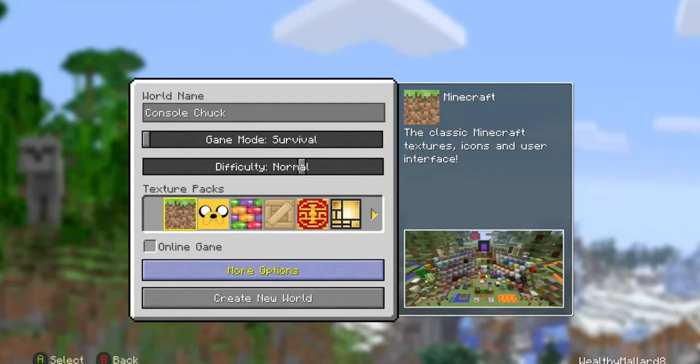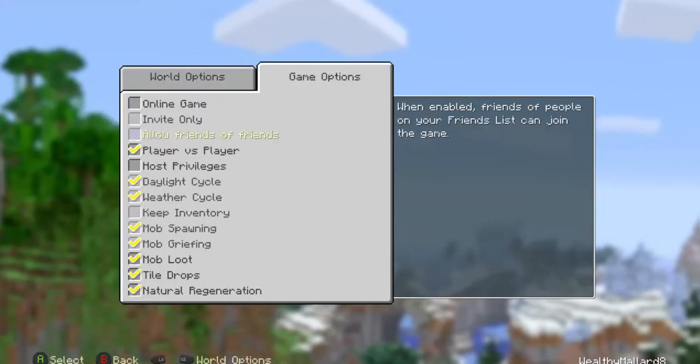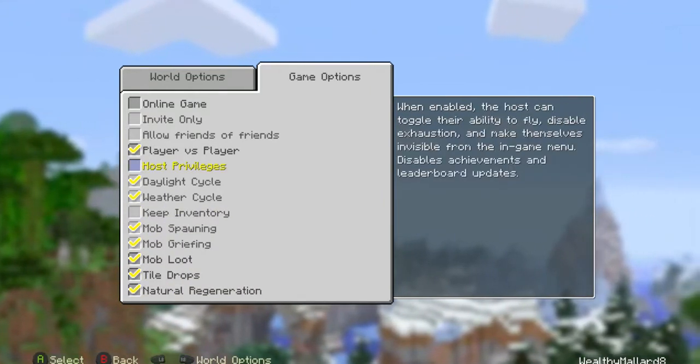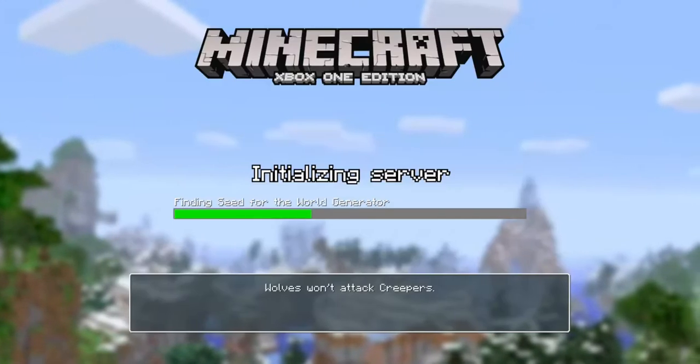I'm going to show you some basics of Minecraft, but for now I'm just going to check that all the cheats are off. I'm going to keep my turn off — no bonus chest or anything. Let's jump right in.